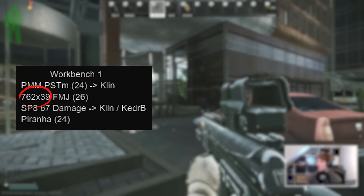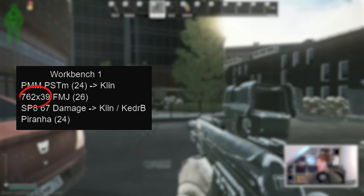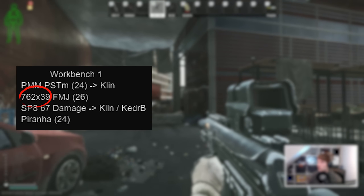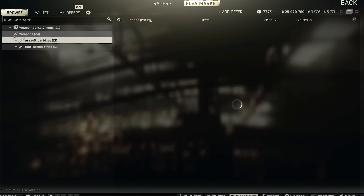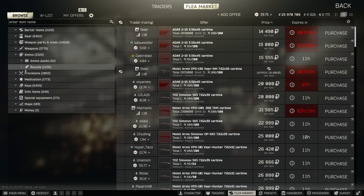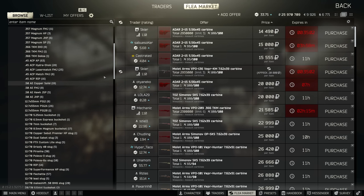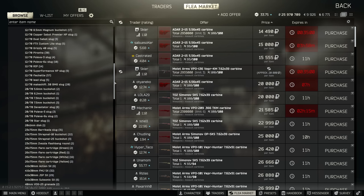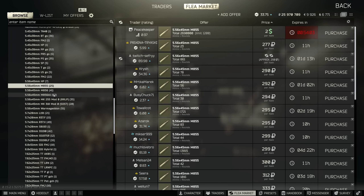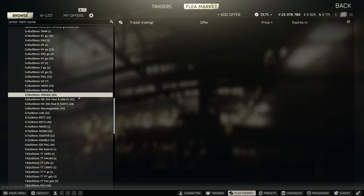762x39 FMJ is better than the SP from Skier, but I'd personally rather loot PS and T46M in raid or get them from Fence. So you've finally gotten to level 15 and Tarkov has opened out with access to the flea market. This wipe you can fully participate in the mid game immediately by using the flea to grab ammo up to 41 penetration, and with the ability to relist ammo from the traders you can often access up to tier 4 trader ammo without even getting any of them to level 2.